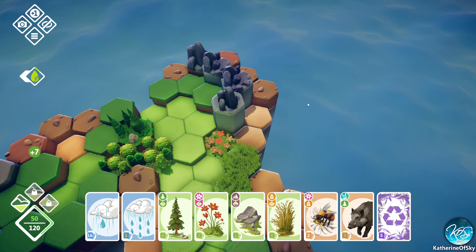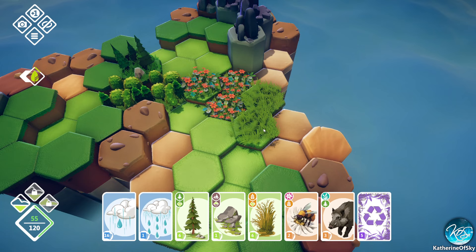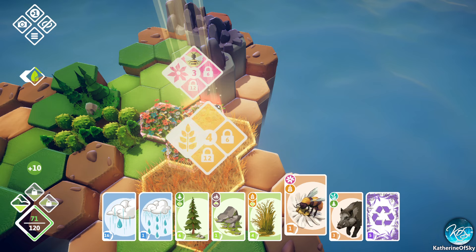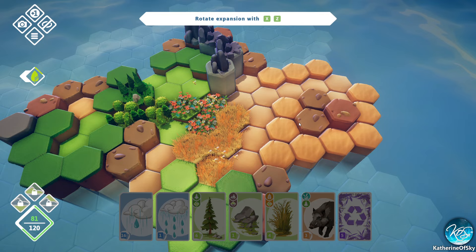We can make more of those. We have more flowers so let's add these flowers over there. We got a proper biome with three tiles as you can see - it just kind of popped up. We need to water these in order for that to be a proper savannah. So what we can do here is add our bees into this area so that they can thrive. And once you add three of an animal, you get an extra 10 points - that's very advantageous.